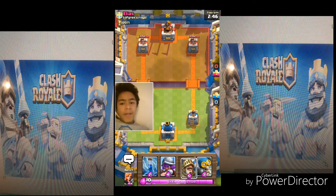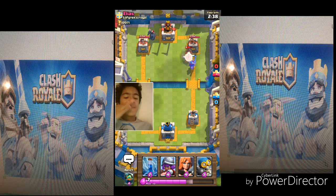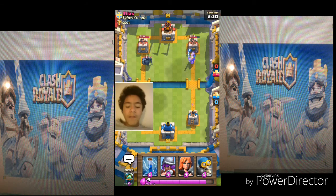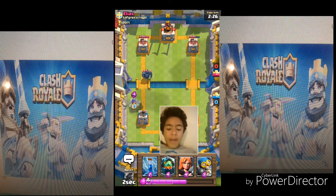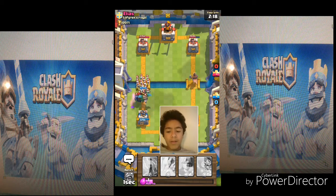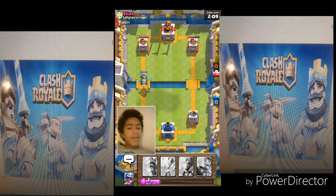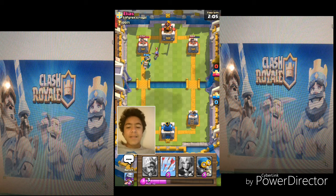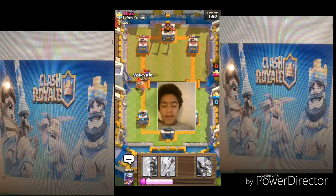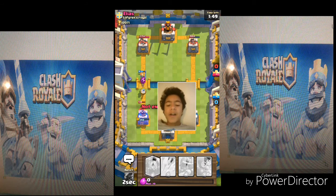We're against Elias, from what looks like a Swedish clan. He has a P.E.K.K.A. — but he's leaving my Prince alone except for a Hog, which is okay. The Prince is going to get a lot of hits off. I want to put down a Musketeer and an Inferno Dragon, which is basically going to shred — but that did not go as planned, because the guy zapped my Inferno Dragon. I can't blame him, but still, so mean.